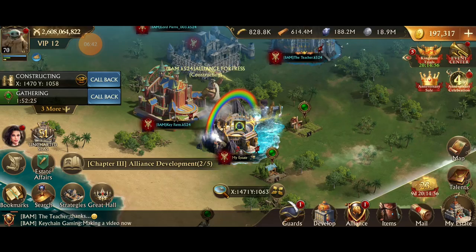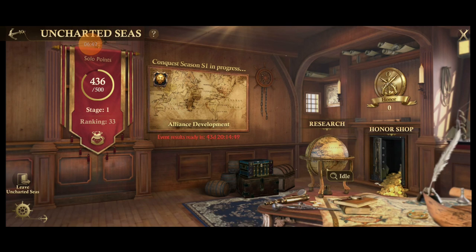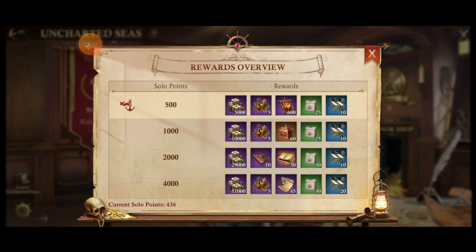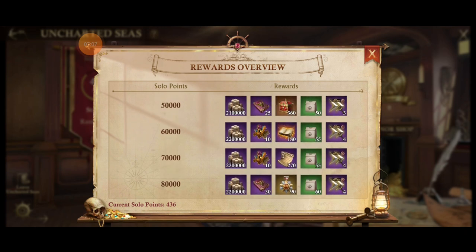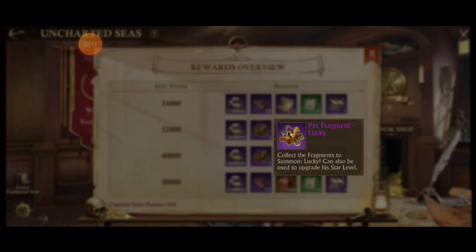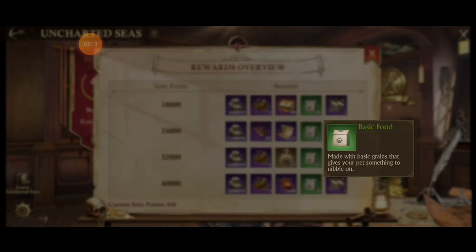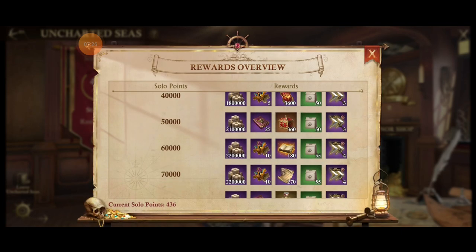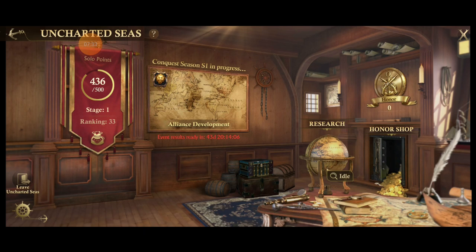Those are the first two pets — I'm looking forward to unlocking them. Now let's go into the Uncharted Seas button. Under solo points there's a rewards overview showing rewards as you increase your points all the way up to 80,000. There are tiered rewards throughout: pet food, Lucky shards, pet skill scrolls — which I'm guessing is how you level up skills — scholar scrolls, troop skills. Lots of decent stuff, so keep gaining solo points.